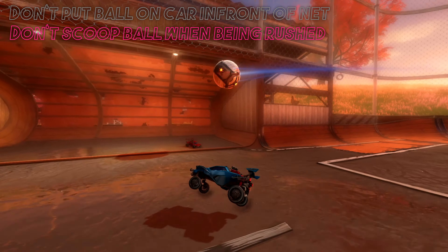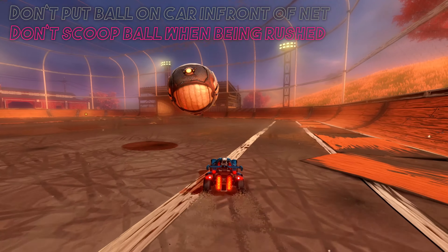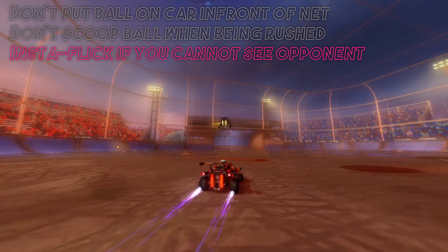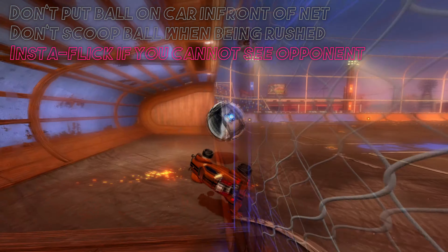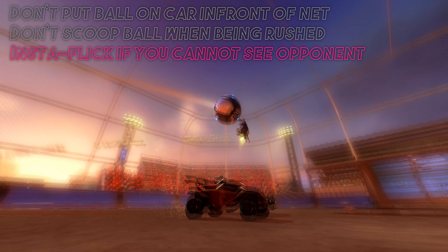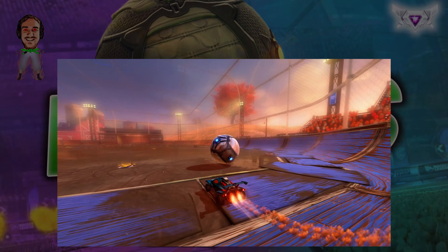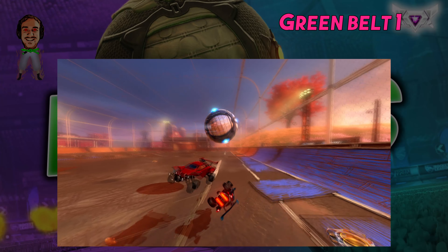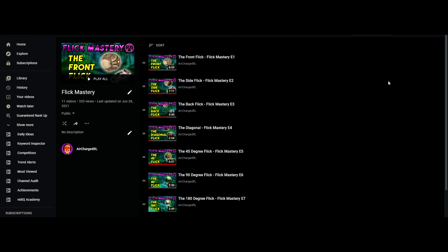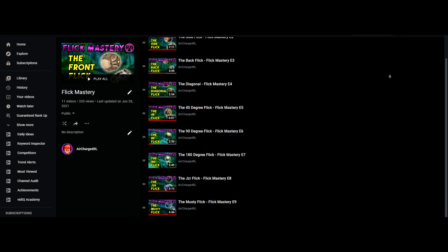The next rule is to not try to scoop the ball when a player is rushing you, as they will dunk you — make sure you have full vision first. If you are in a safe place and cannot see the opponent, just instantly flick. It will not be a turnover if done towards the net high, and it can actually put them under pressure. Whilst they're trying to make the save, you can read where the ball is going and get the boost before the opponent. Our standard is to get the first green belt — the flicking belt off the carry. Get really good at the front flick, the diagonal, and the side flicks; they're pretty much all you need.